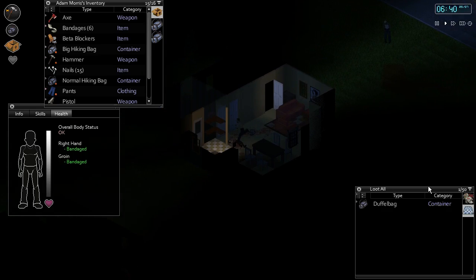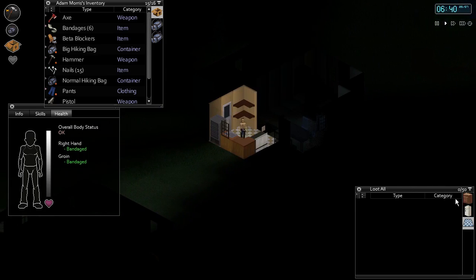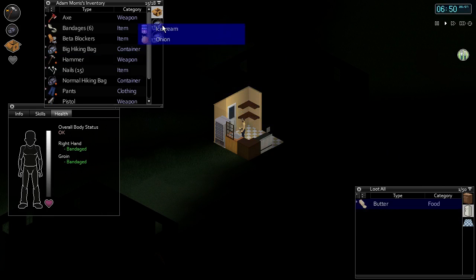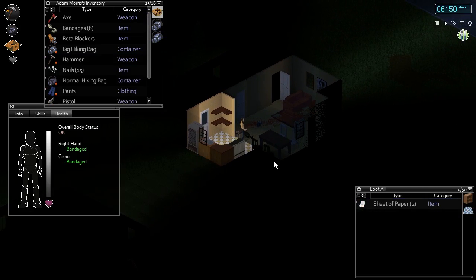This turning radius thing is a little weird, but it'll work. Let's grab some carrots, some ice cream and onion. Don't want that butter. It's 6:50, let's go. I might just start venturing out anyway.